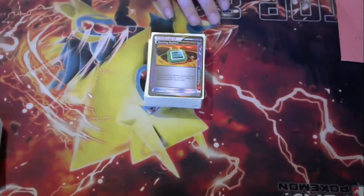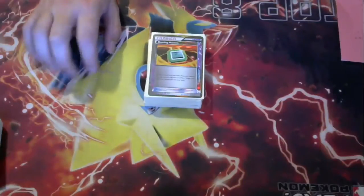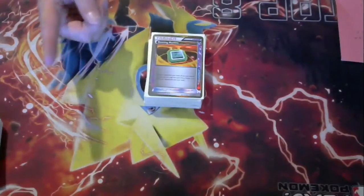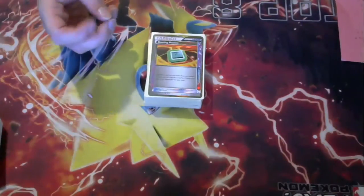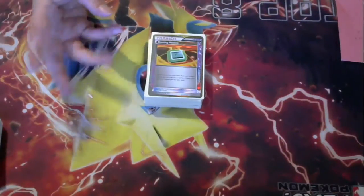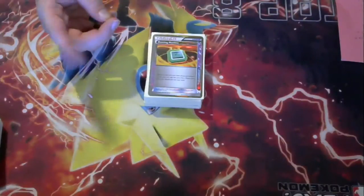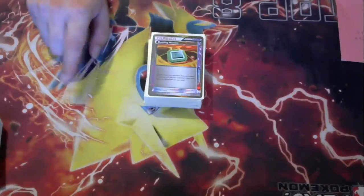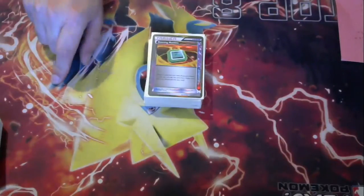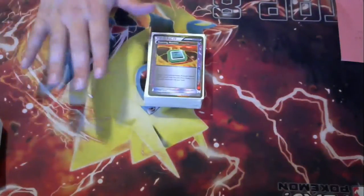So today we're going to go over staples. It's really hard to go over staples for items, trainers, supporters, and that sort of thing, because it's hard. I can point at a card and be like, hey, that card's really good. Take Pokemon Center, for instance. That's a great card to use.